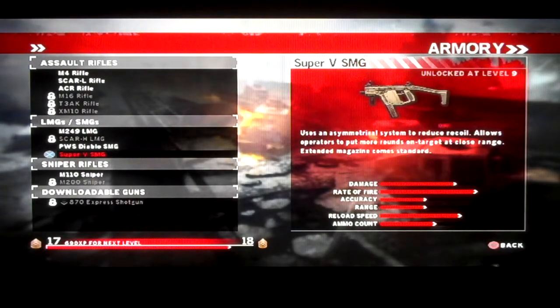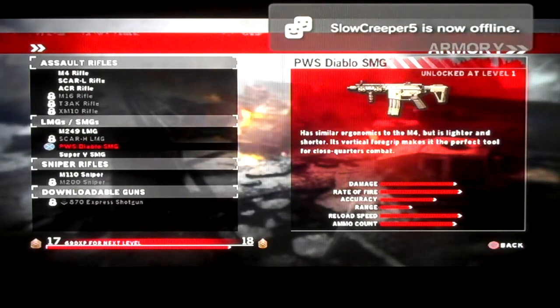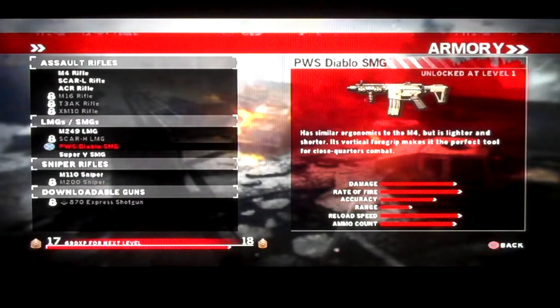Next are the two submachine guns. The first one you unlock automatically is the PWS Diablo. It says it has similar ergonomics to the M4, but is lighter and shorter. Its vertical foregrip makes it the perfect tool for close quarters combat.